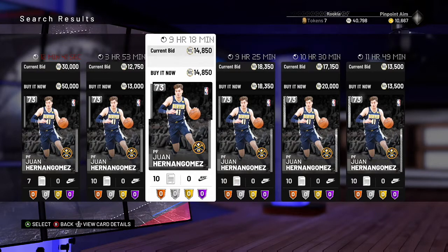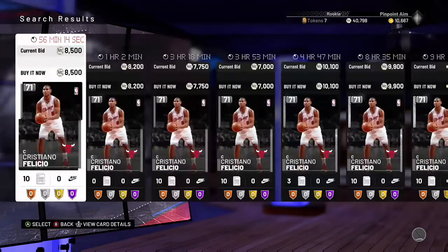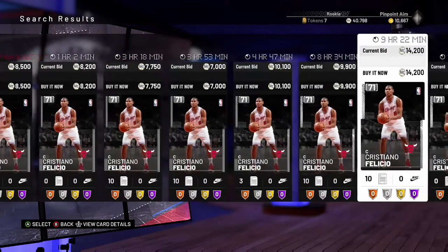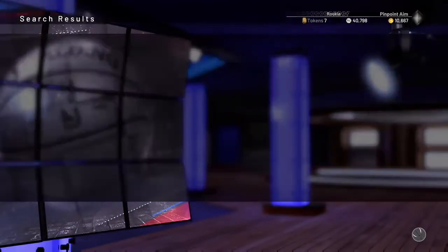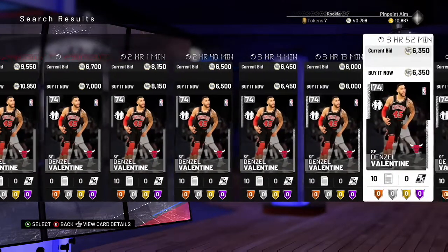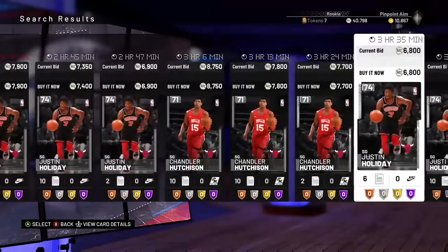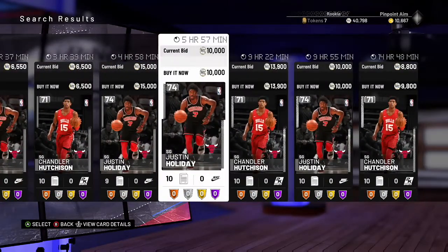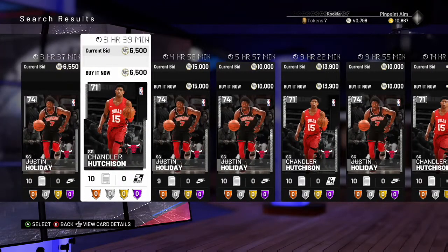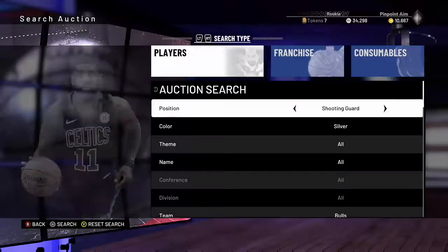Juan Hernangomez is also not a profitable buy right now. Moving on from the Nuggets — they don't have a silver center. The Bulls are ideal to work with; Felicio is always up there in price and worth checking. You just have to search for which teams have silvers that are super high in price and then consistently check them. I also bought Hutchison at 6,500 since he goes for around 7,700 — I'll save him for tonight since prices tend to go up at nighttime.